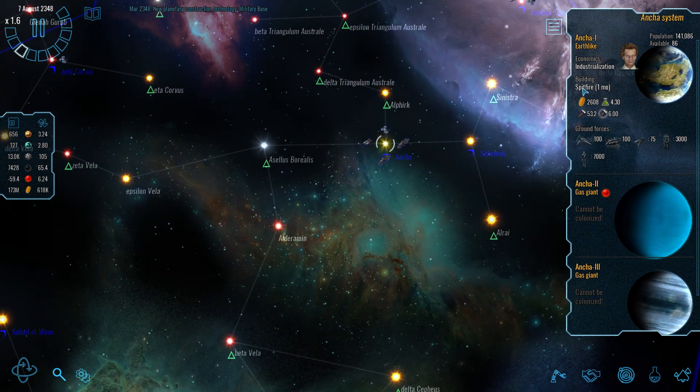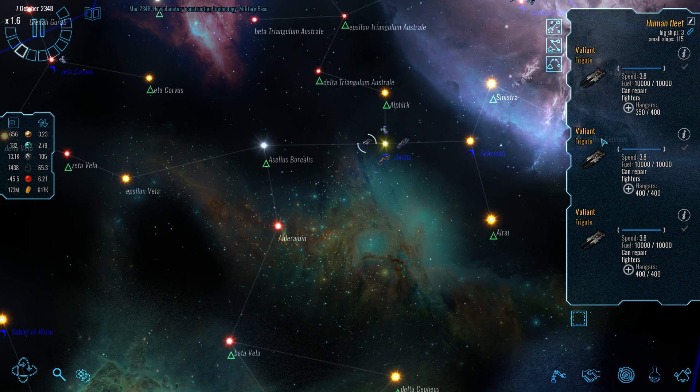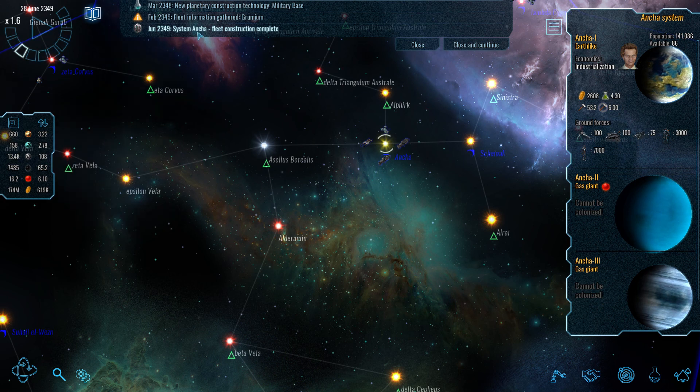Production is coming along slowly. This world is brilliant in terms of production capacity with six orbital space stations, but it's that plutonium deficit that's really stopping us. We have just gone into a surplus now.